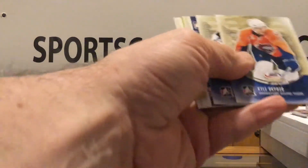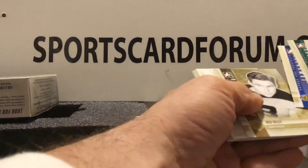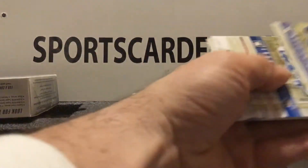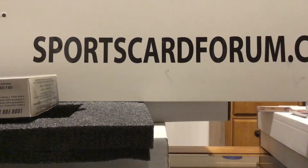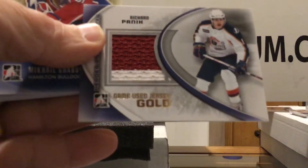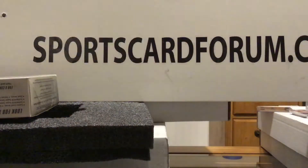Now we got our two autos out of the way, now we're just looking for that game use, and quickly we'll get a three-one. Perhaps we can get three game use or three autos out of this box as well — that just increases your odds of getting somebody that's halfway recognizable. What do we have here — a two-color Richard Panik, that's gold. That should mean there's only ten copies.